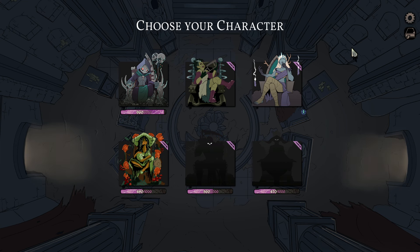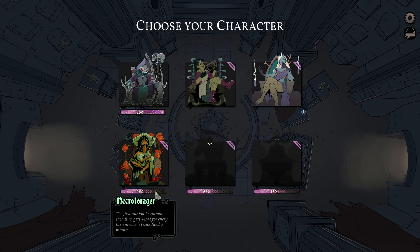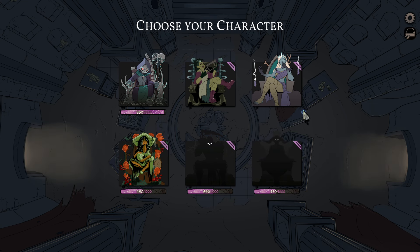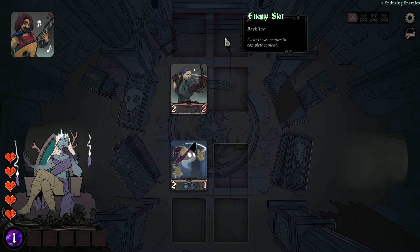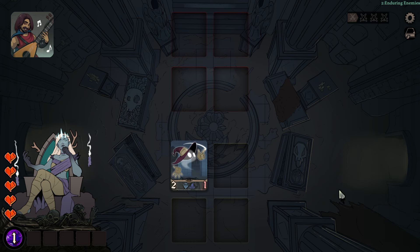We're gonna jump in. We could go for new abilities and stuff like that. Or, I mean, here with the Soul Sorceress, I already dealt with Nightmare 1 or whatever. Enemies gain attack after each reclaimed area and they also gain health. You know what? Yeah, let's keep going with her.